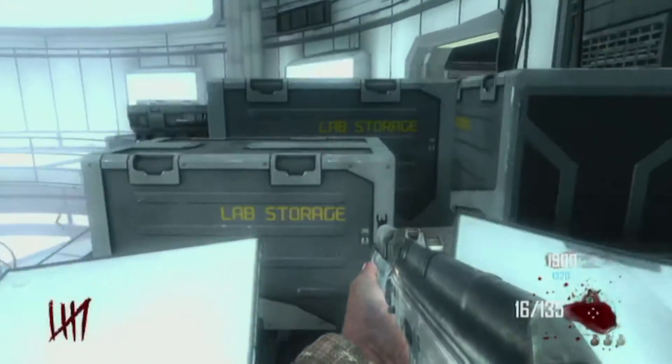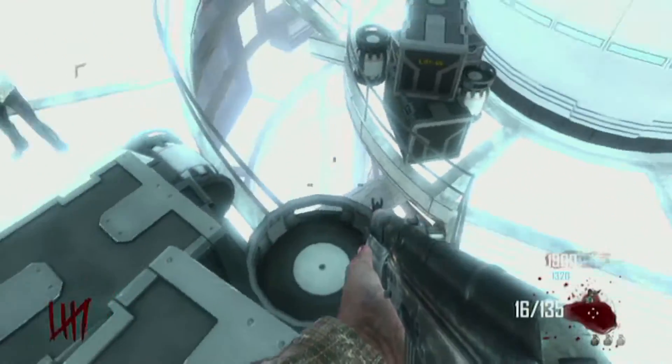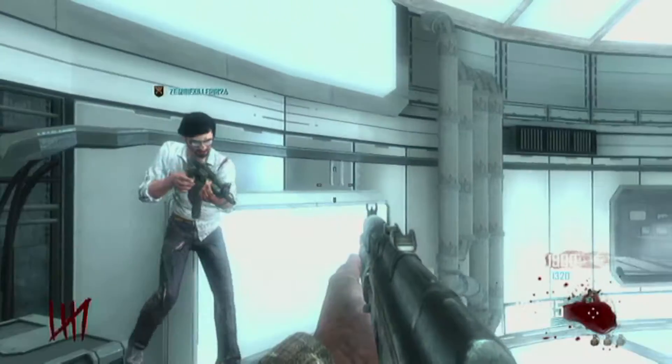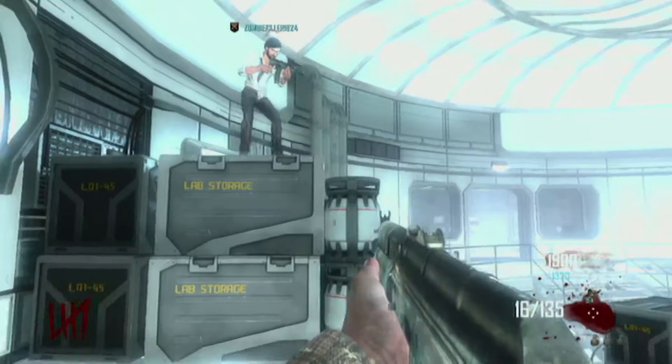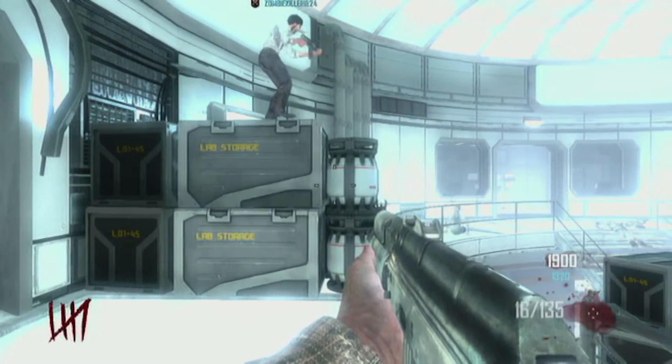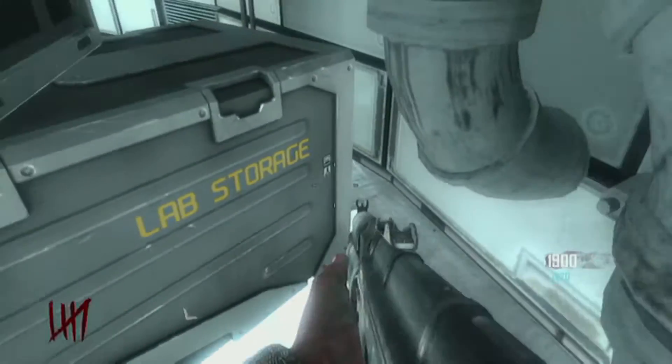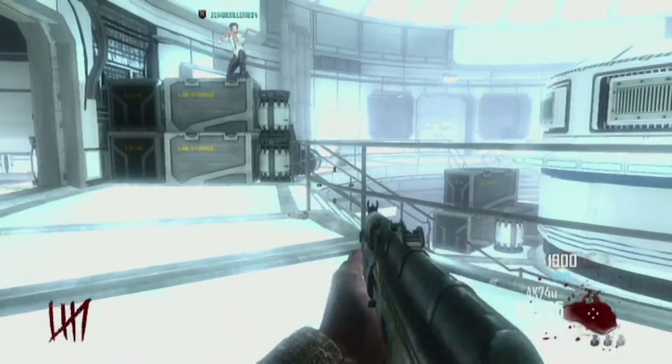What you want to do is: one person is going to stand on this corner right here, and the other one is going to stand in this corner right here. And this is how it works.